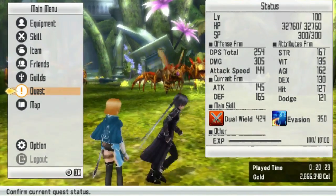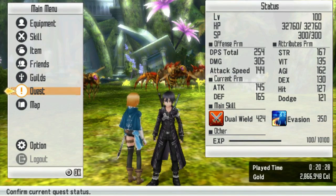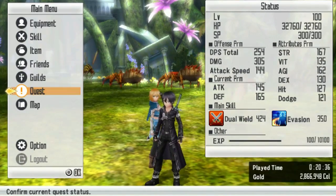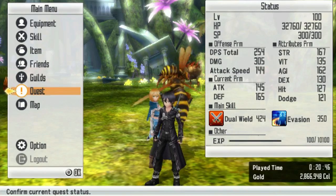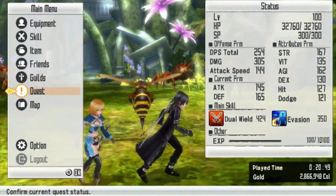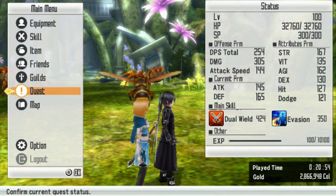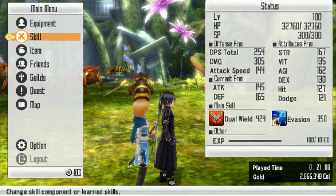Welcome back to Sword Art Online: Hollow Fragment. I just got done looking at the game's digital manual - it was actually really well done. It's very reminiscent of how manuals were in the PS1, Nintendo 64, and GameCube days - very vibrant. Even though it's digital, it explained so much. I just skimmed through it; it was a lot of pages but I did look at the button control layout, and it was all there, fully translated.